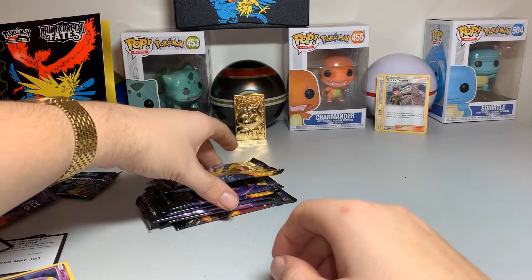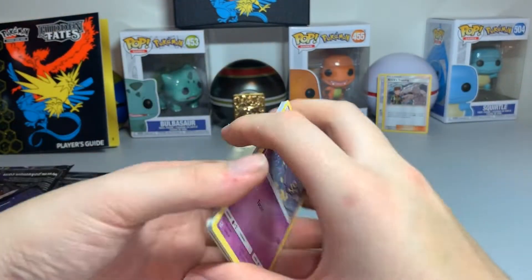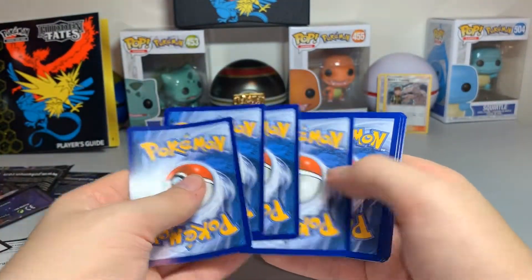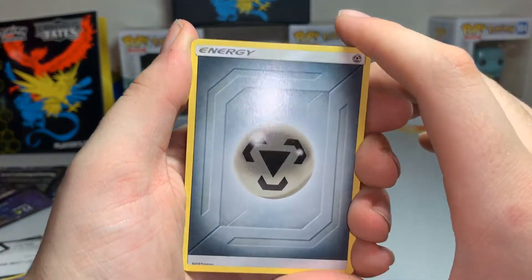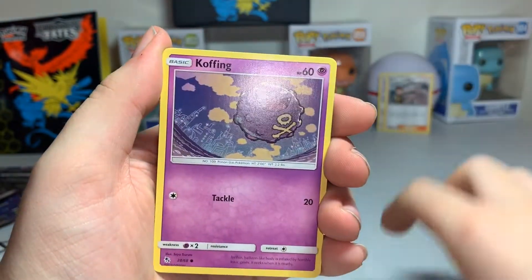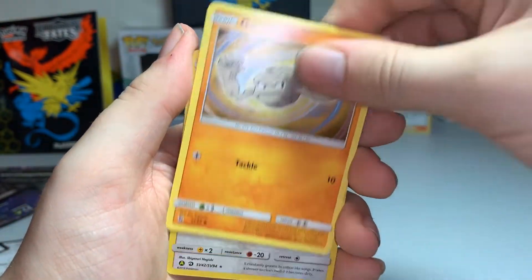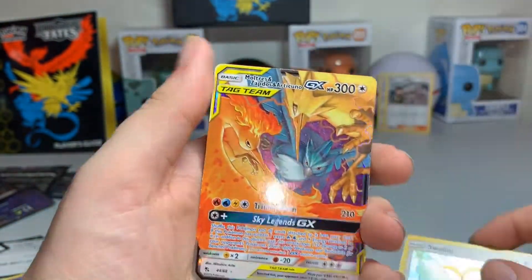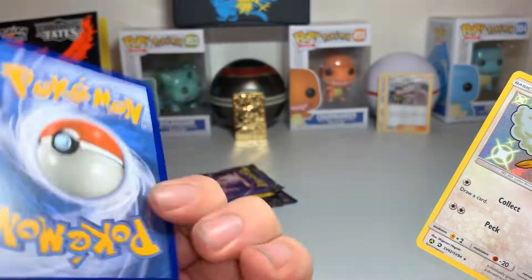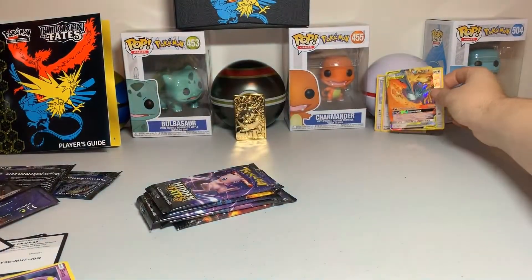After this we're halfway through the box and we've only gotten one shiny and then one holo. Steel Energy, Magmar, Charmeleon, Jynx, Koffing, Paras, Cubone, Voltorb, Geodude. Ooh! Shiny Swablu! And then the Tag Team — Talonflame and Turtonator GX. I think I already have that card, but still, that's always good to have.